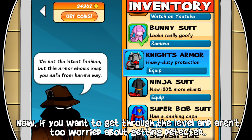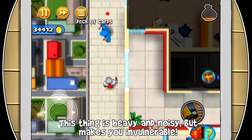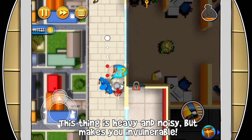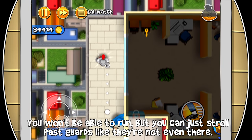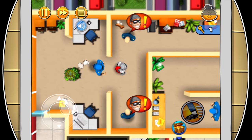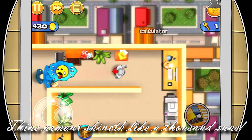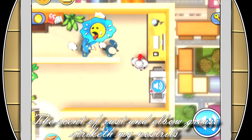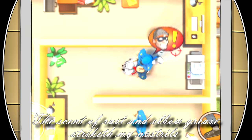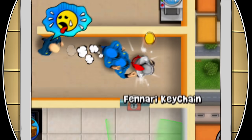Now if you just want to get through the level and aren't too worried about getting detected, the night suit is for you. This thing is heavy and noisy but makes you invulnerable. You won't be able to run but you can just stroll past guards like they're not even there. "I say Bob, thine armor shineth like a thousand suns. The scent of rust and elbow grease striketh my nostrils that thee may purloin... spoils... okay."